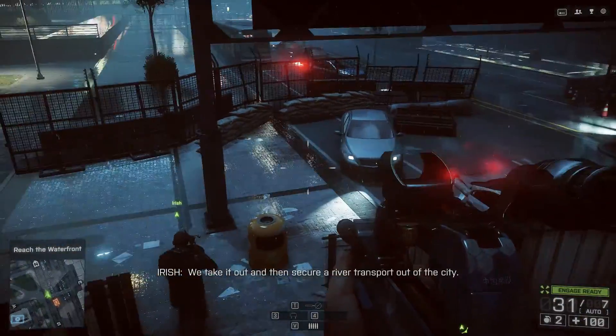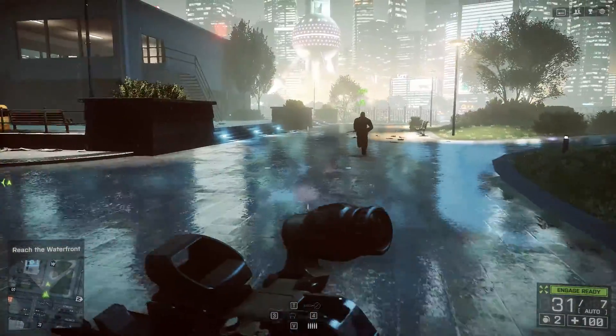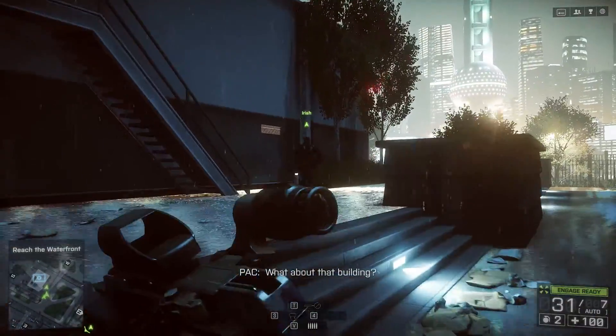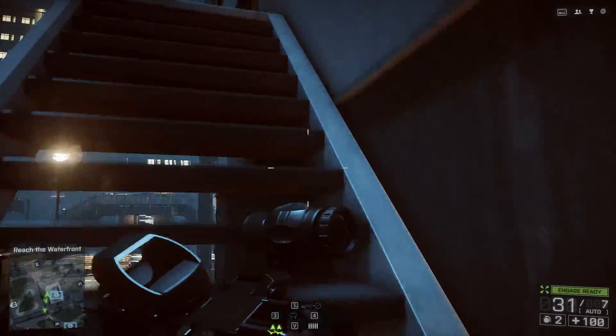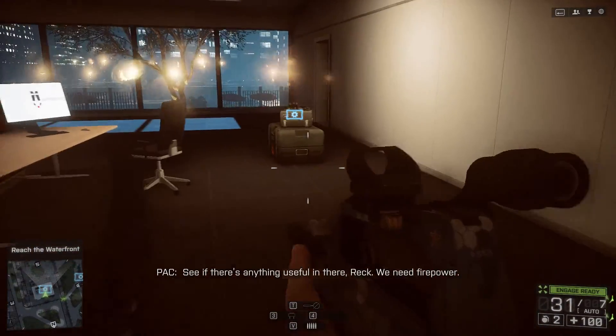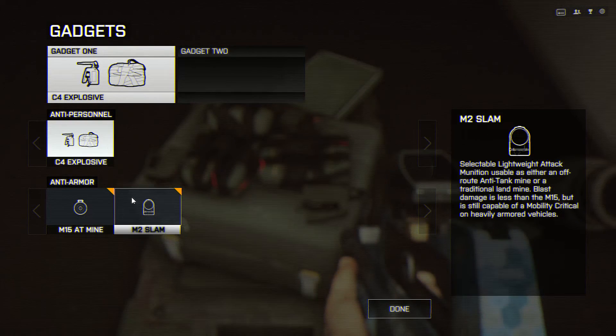I have no freaking idea. I guess I'm just gonna follow them. Could we not just go around? Yeah, we could go check in this building. Let's check it out. There we go. Alright, C4 explosive.